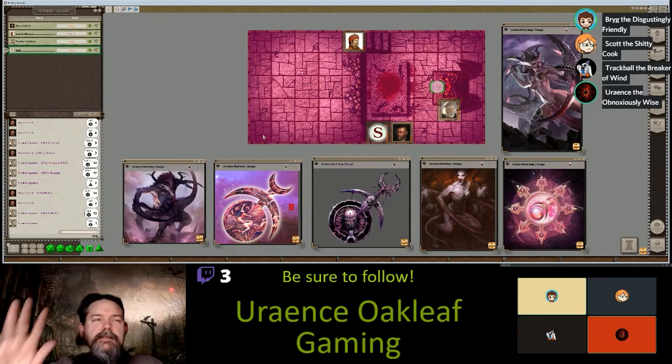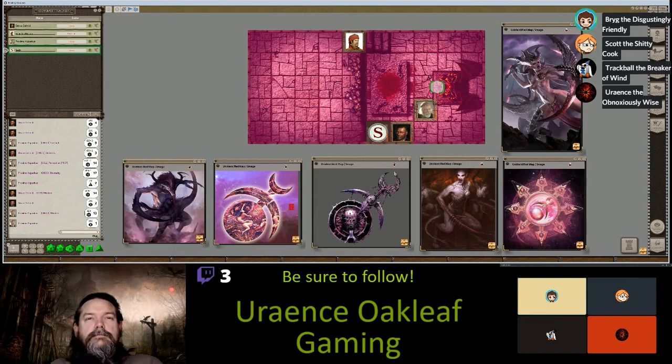I lean to the left — I want to see if we can pull the gem away from the statue, but we've got to break it free. Roll me percentile. This is like the worst step.